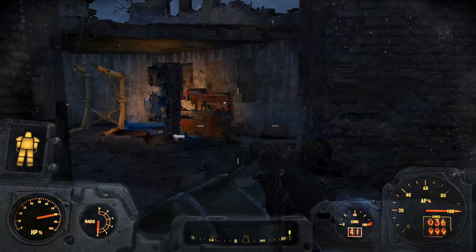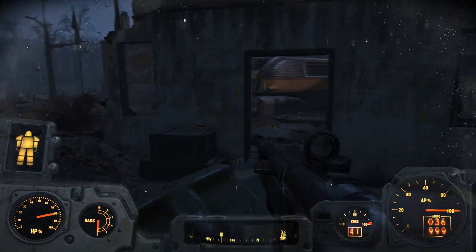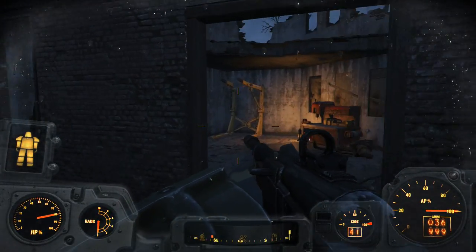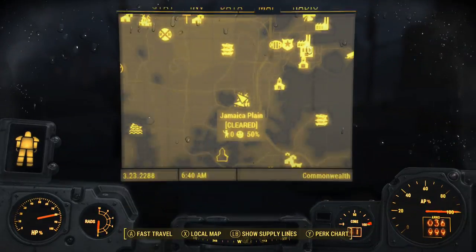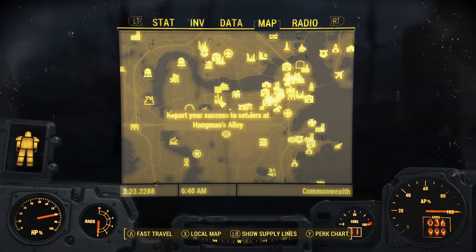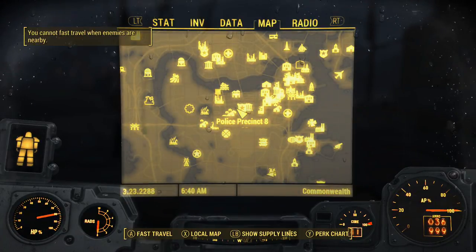I found it. It's right here in this little building. It's pretty easy to find, actually, because there's light - there's a lamp right there next to it. Now we have to go to Hangman's... what?